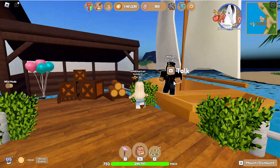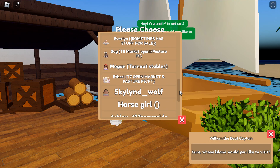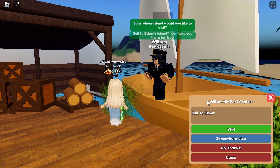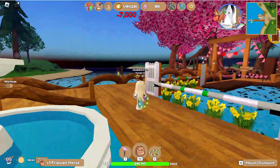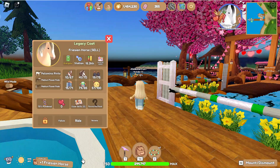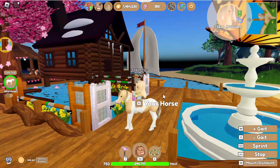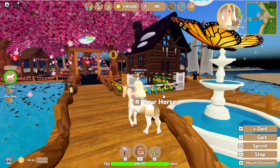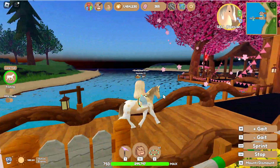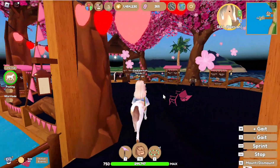We're going to Etheria's Island to check their market as well. Oh — they accepted the bid! We got this Frisian and it is so cute. I really like the Flex and Fade Mane and Tail — that's so pretty. Okay, we bought a horse!